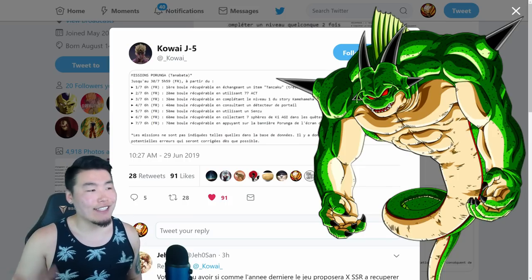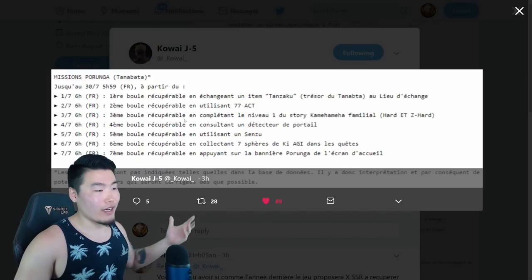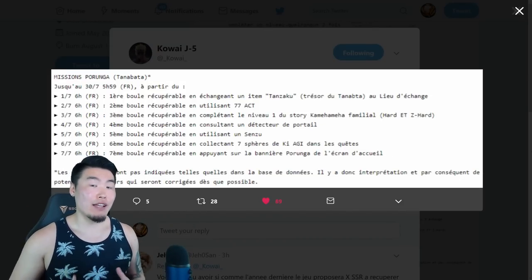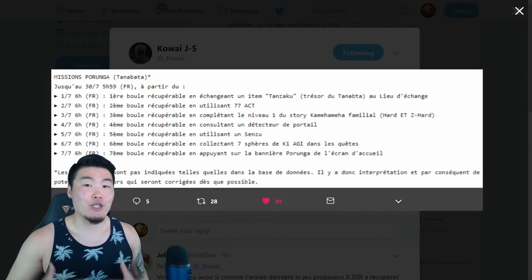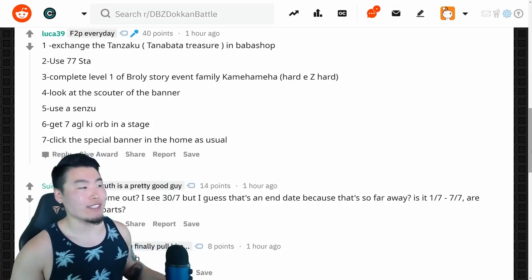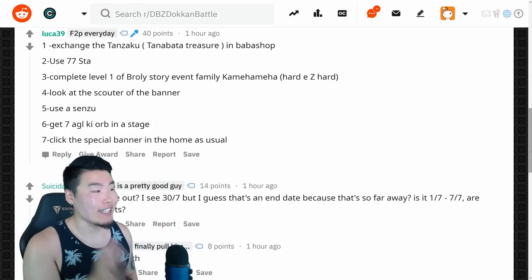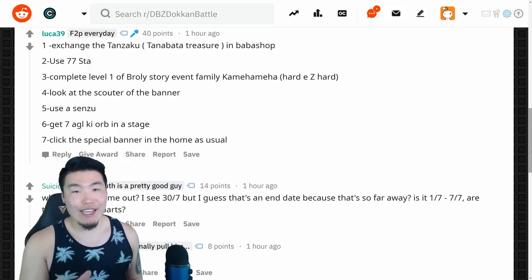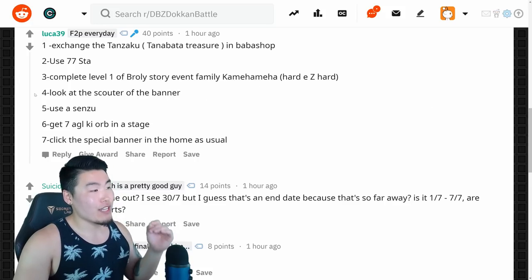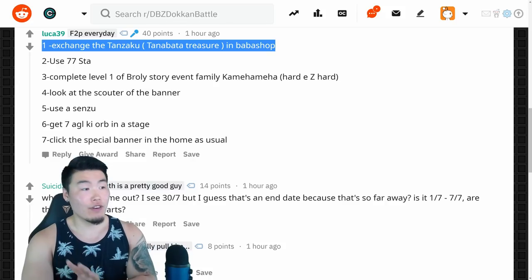Alright, so with all that said, let's get it started. Here are all the clues on Twitter — they're in French. While I can read some French, I'm not super confident in my French reading ability, especially for something like this. So we're actually going to jump over to the Dokkan subreddit, where user Luca39 has so kindly provided us with English translations. Thank you very much to Luca39 for that. We're going to start from the very top at the first ball, which can be acquired on July 1st.